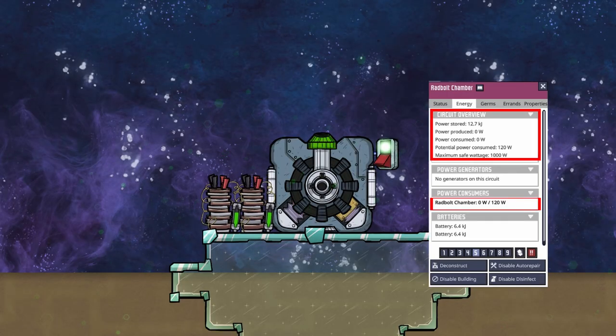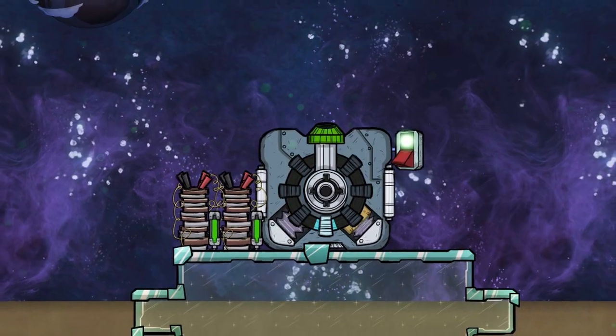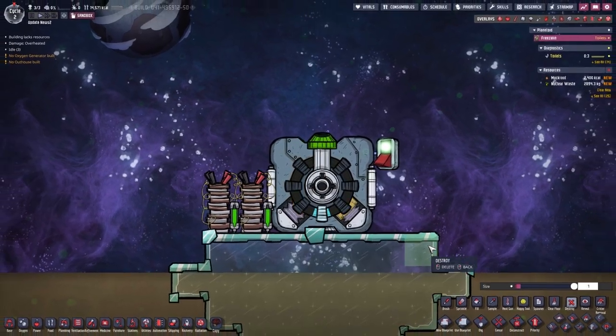Red bolt chambers no longer consume power when they have zero red bolts in them. And if they store red bolts, they use up the regular 120 watts. Sadly, now red bolt chambers require a foundation even after being built.